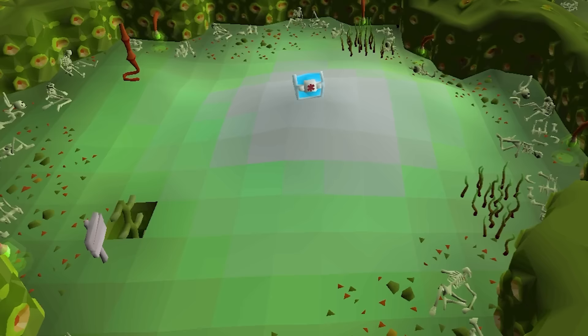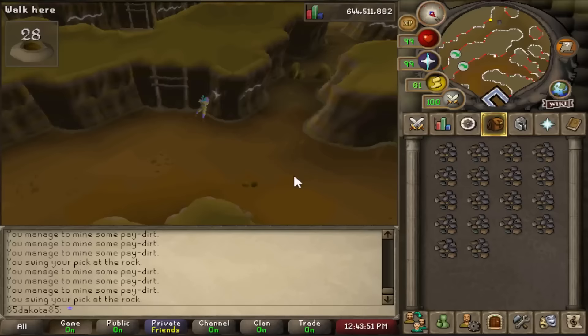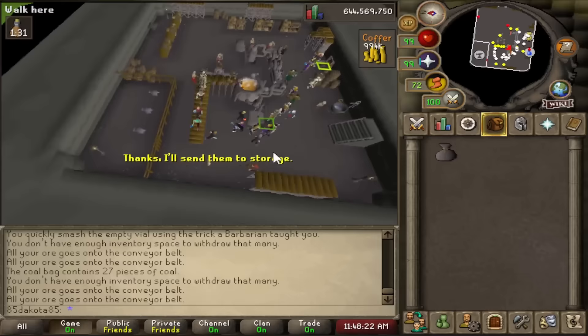Blast Furnace is the answer to early game moneymaking, to be honest. You can get started with Blast Furnace on day one. It's highly suggested to get a coal bag from Motherlode Mine, though, which does take like 10 to 12 hours of Motherlode depending on your mining level, but this is also going to get you some ores to start with. You can sell off anything that isn't coal after that, then buy some iron ore and start making steel bars. This requires 30 Smithing, but most of that 30 Smithing can be accomplished by completing the Knight's Sword quest. Steel bars can push over 500k GP an hour pretty easily, which can get you up to a 10 mil plus cash stack faster than most moneymakers that have such low requirements.